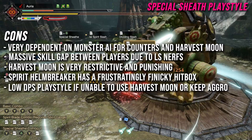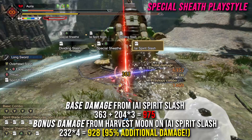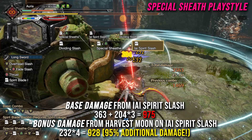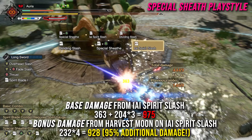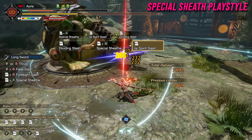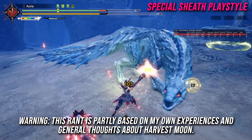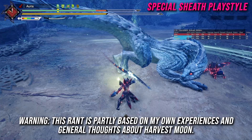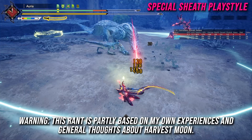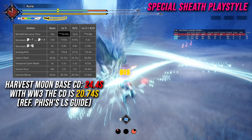Special Sheath is honestly a low DPS playstyle if you're unable to upkeep Harvest Moon for the majority of the hunt, or unable to keep monster aggro in multiplayer. A damage breakdown shows EI Spirit Slash does about 975 base damage with the current build against the training dummy, while the Harvest Moon bonus is roughly 928 additional damage — about 95% extra damage. Although they nerfed Harvest Moon by about half its damage, you get that half back if you play around Harvest Moon perfectly, which not every player can do. Now for a rant about Harvest Moon: Harvest Moon replaces Serene Pose as a Silkbind move with a base cooldown of about 25 seconds.